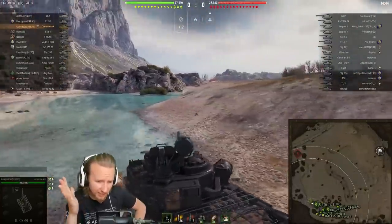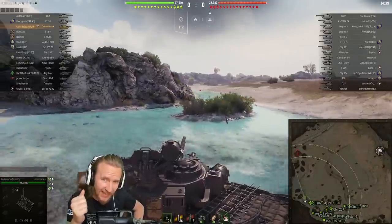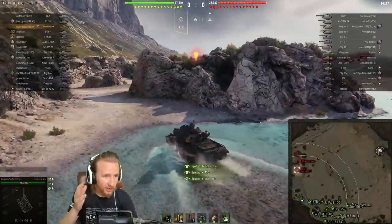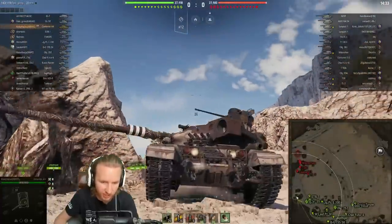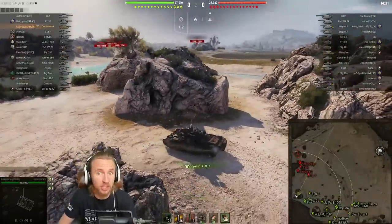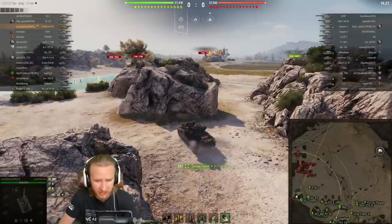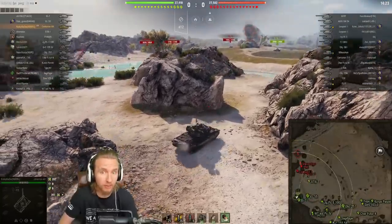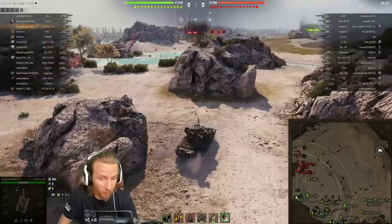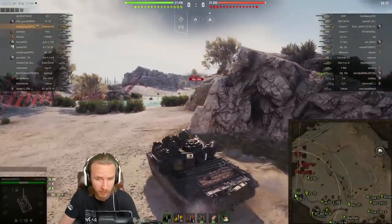Ladies and gentlemen, boys and girls, how are you all doing? I hope you're all fantastic on this fine Tuesday. Today we have the pleasure of watching Cracky Basner playing in their Tier 10 British medium tank. This is the Centurion Action X. The Centurion Action X was recently buffed significantly, to a point where it is now the second best performing medium tank, both with regards to damage and also win ratio.